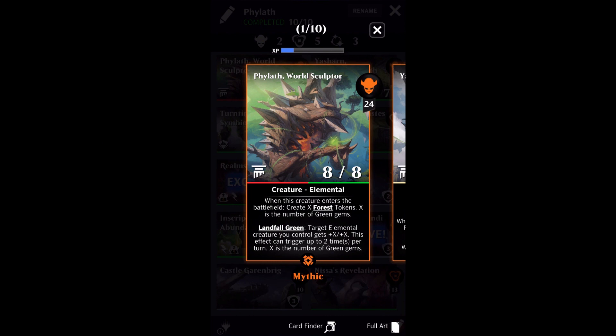Phylath World Sculptor is one of the cards from my Mythic and Masterpiece Chase video. Phylath is a 24 mana creature. It's an 8-8. It is legendary, it is an elemental. When this creature enters the battlefield, create X forest tokens — X is the number of green gems on the battlefield at the time Phylath enters. Then it has landfall green: target elemental creature you control gets plus X plus X, and this effect can trigger up to two times per turn, where X is the number of green gems on the battlefield at the time of the landfall.